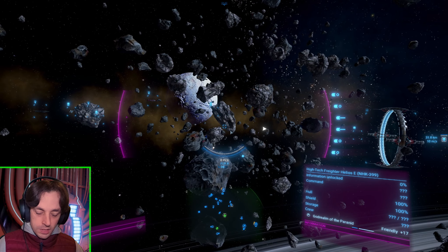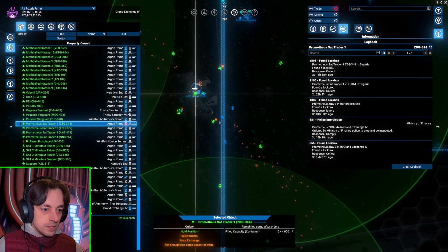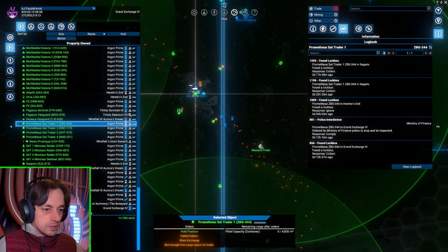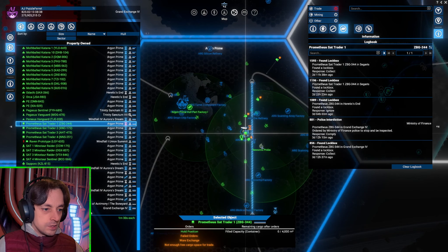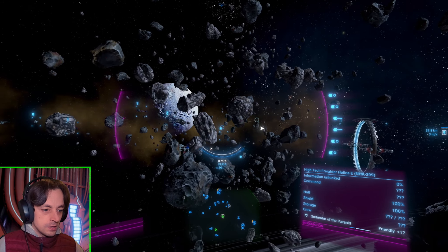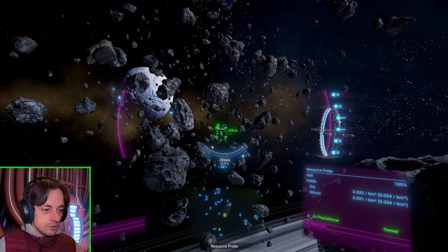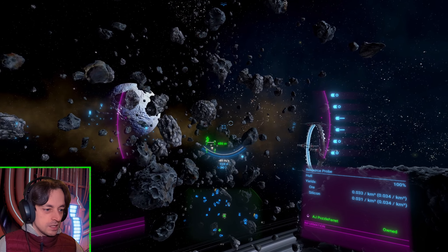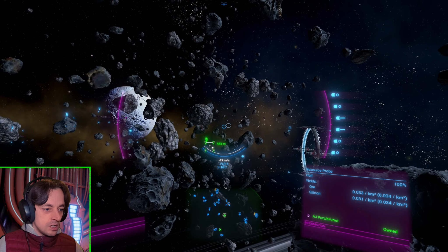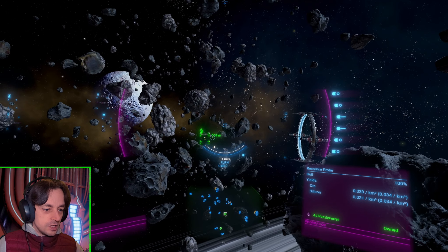The resource probe is doing all that area — a vast area. I'm not sure it's actually scanning all of that area because it just feels like a bit much. Silicon and ore? And only silicon and ore? What's happened to all of the Nividium in this place?